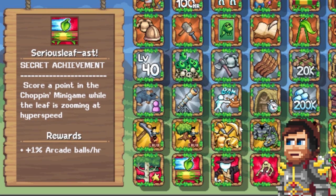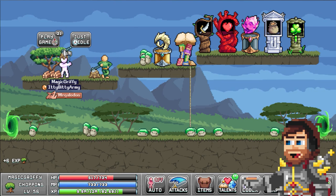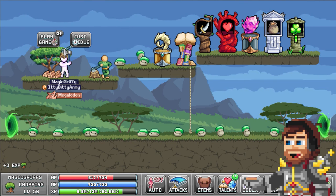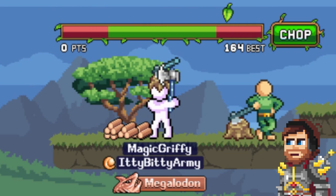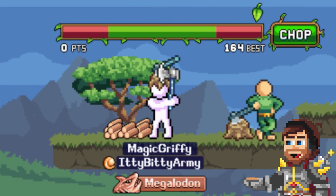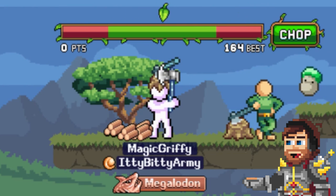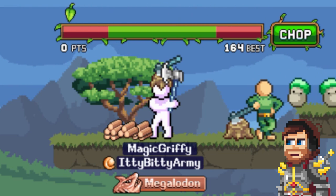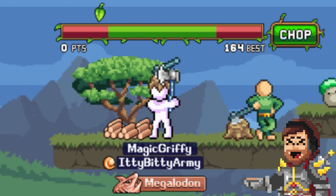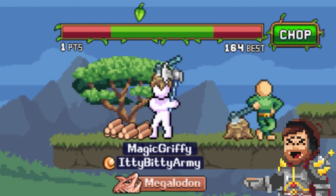Let's start off with Chomping to the Beat. In order for all of this to make sense, we need to have an understanding of how the chopping minigame works. As you can see here, you have a leaf and you have a green line. Every time that leaf hits a wall, it's going to increase in speed. But it won't increase in speed until we've made a successful chop. Since it's bounced about 7 or 8 times against the wall, when we click it, you've seen the speed has increased.